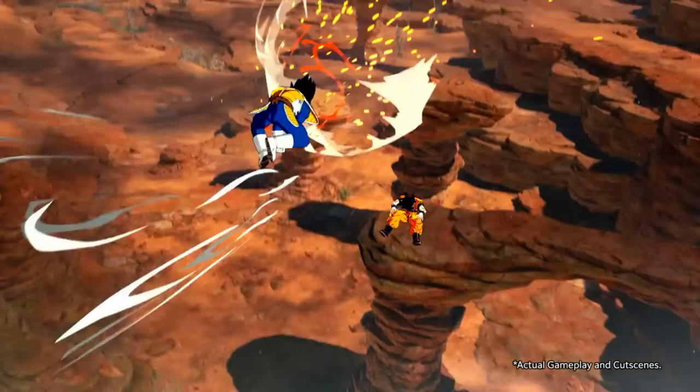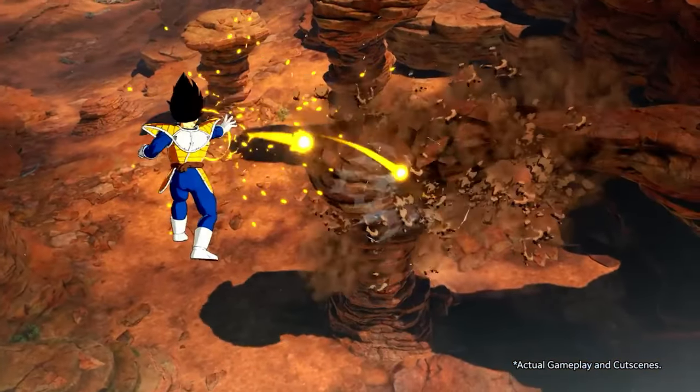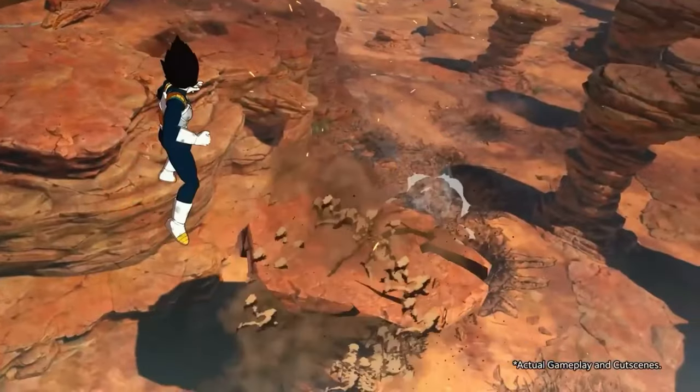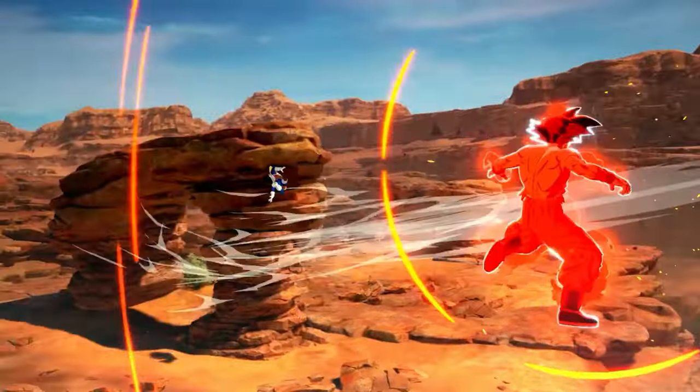A cool detail is that the rocks and pillars seem to have a rough center point when getting destroyed, to simulate crumbling from the impact point that it was hit from. Pillars also seem to have different height layers that can gradually be broken down.